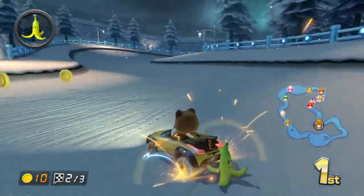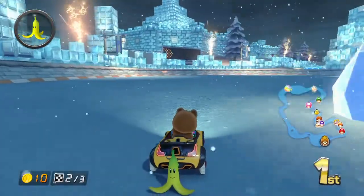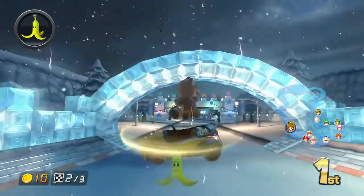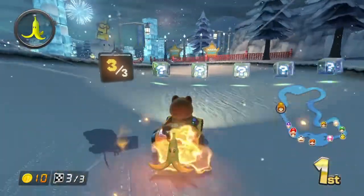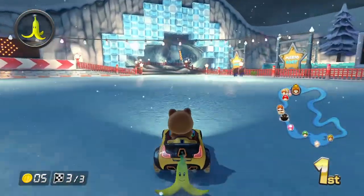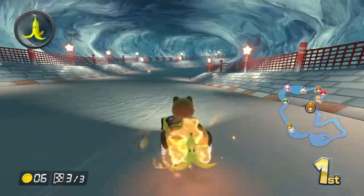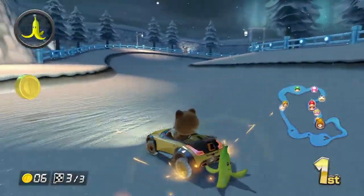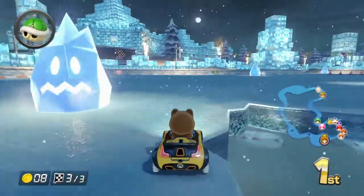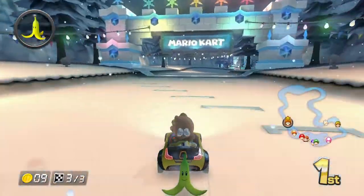The other way — the fastest route in 150cc — is where you go the normal route and then drop down into one of the holes into the water section. But I feel like in 200cc just jumping to the hang glider is better. Shy guys on ice, you can stop for cars on ice skates too! Alright, hop over here and first place.